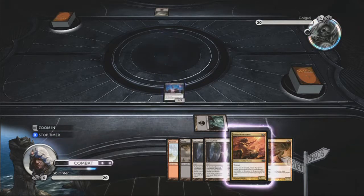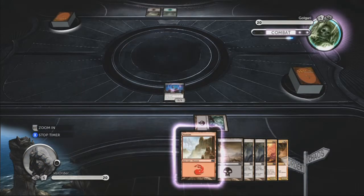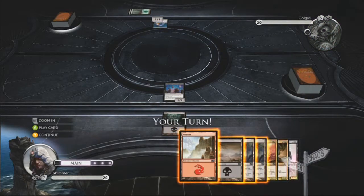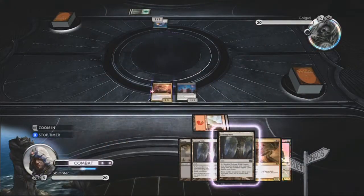It's a green and black deck. It's about sacrificing its own creatures in order to get out the really big offensive creatures quicker. For instance, you've got multiple creatures that when they die you can draw a card, or put lands on the battlefield, or put lands into your hand, etc.